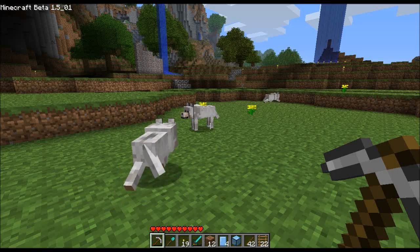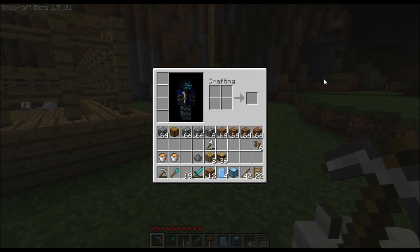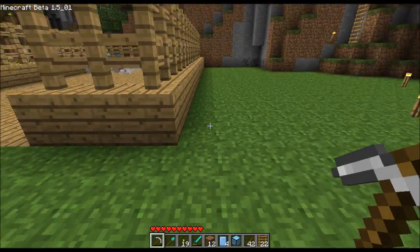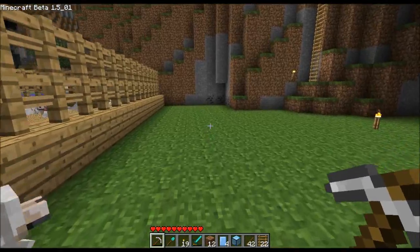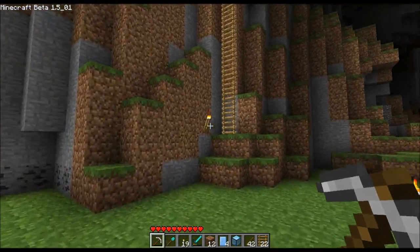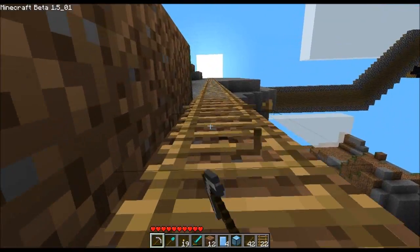I'm gonna activate all of them and set up mob spawners — something cool — and we're gonna have a royal rumble. It's gonna be bad. I don't have any bones right now, so I will have to kill some skeletons. As you can see, I'm pressing O as many times as I can — there's no Too Many Items, nothing — just Plastic Craft. I want to add shelves, and let me show you why.